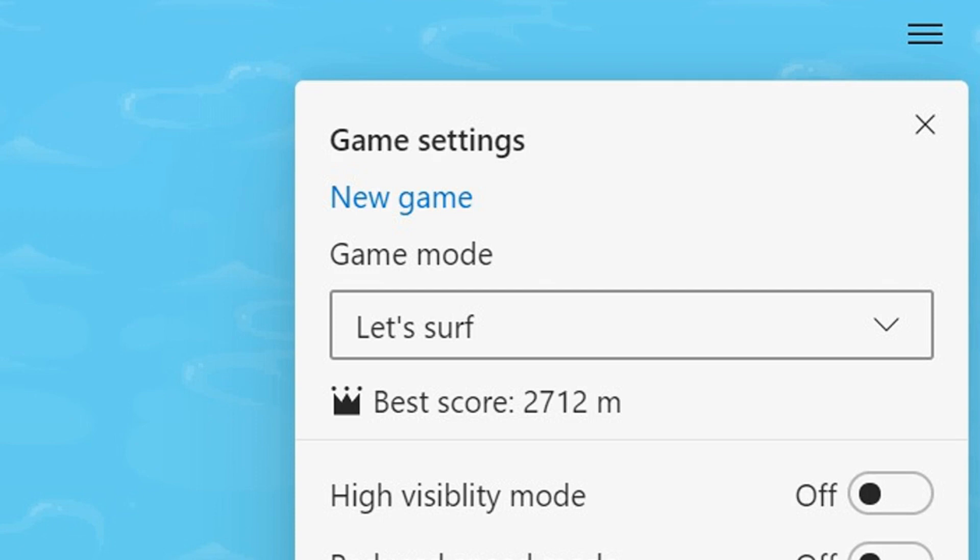The third mode is Zigzag, in which users have to navigate through as many gates as possible using the game's diagonal movement to try and hit your marks. Neither mode has the same frenetic energy as Let's Surf, but they're still a fun diversion. So now you know how to find the Edge surf game — good luck against the sea monster!